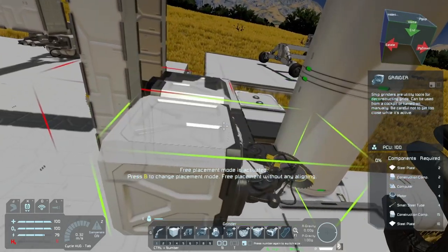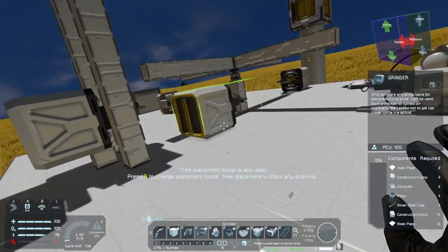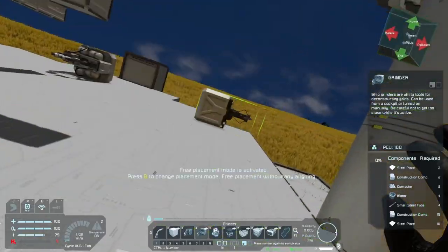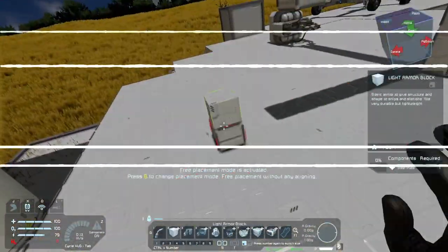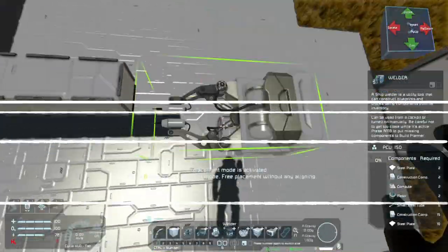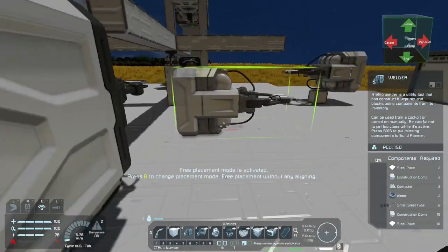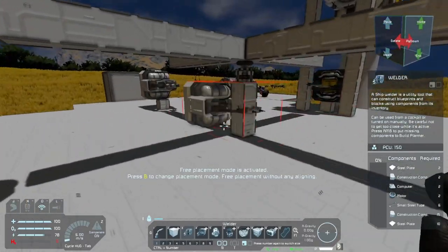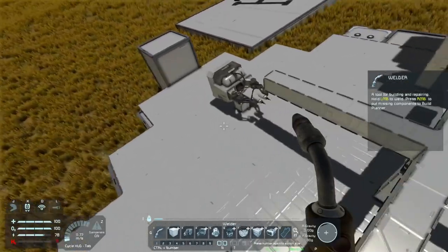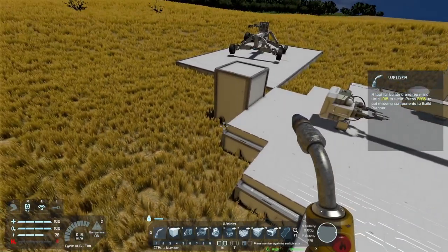I'm wondering if I should sit it up one block. It makes me a little nervous to run it on the ground because it might dig through the ground, so I might sit it up on one block just in case. Okay, now that I have everything all set up, the rotors need to have a projector on top of them. So before we do that we need to have batteries laid out.